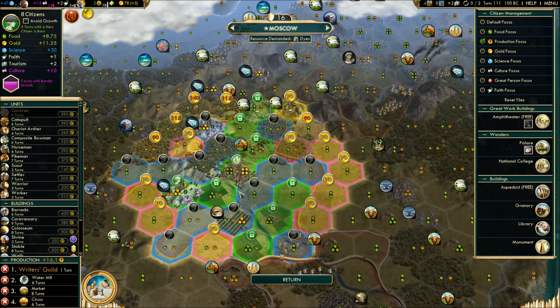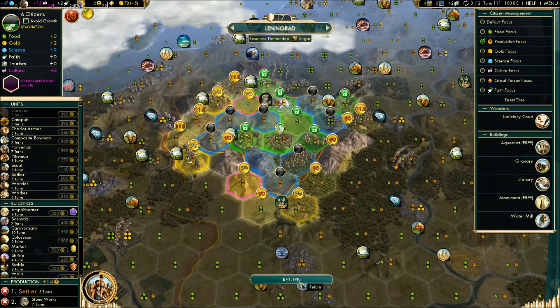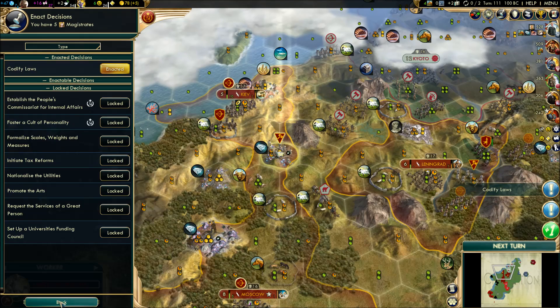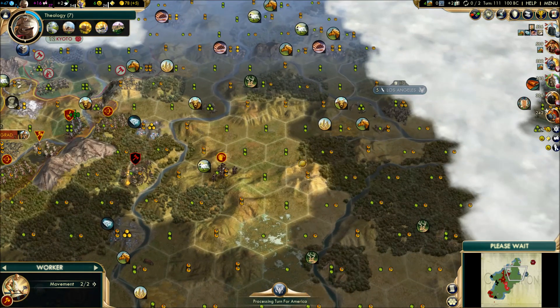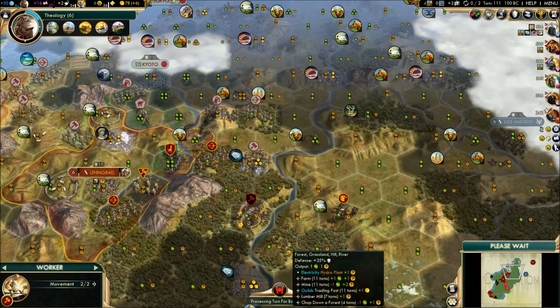Moscow, you grew yet again. Five turns to a settler. New decisions — oh yes, we do want this. Codify laws — four more happiness because we kind of need it right now, especially if we're about to drop another city. That'll get us over the hump. Since our next social policy wasn't coming out anytime soon and there's no real high priority ones I want right now, I'm kind of okay with that.